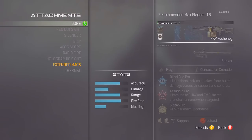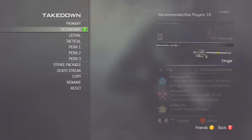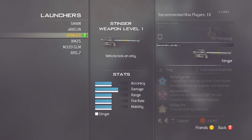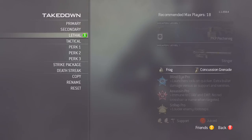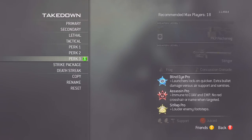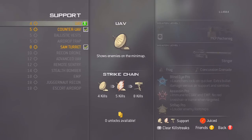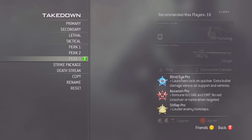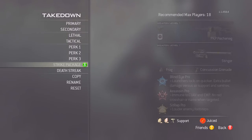The stinger is the secondary — it's better than the javelin since you get two shots and it's auto lock-on. For equipment it's frag grenade and concussion grenade. For the perks it's blind eye pro, which you really need so enemy killstreaks can't see you; assassin pro so no one can sneak up on you when they have a UAV up; and sit-rep pro — if you spawn and run around a corner and see a claymore or something, destroying it gets you a little more XP.